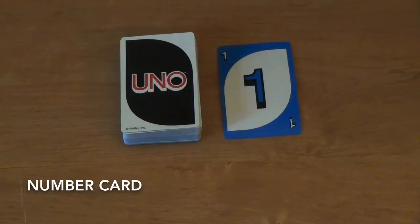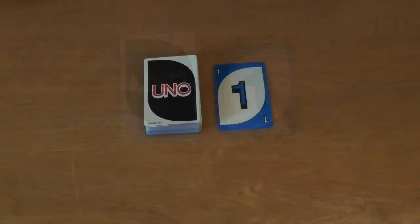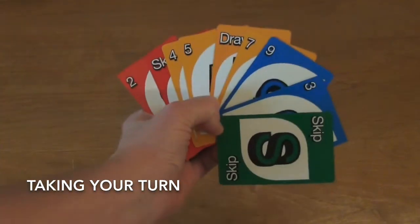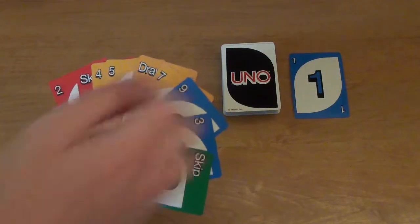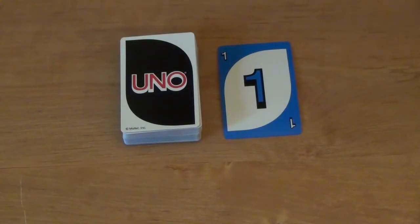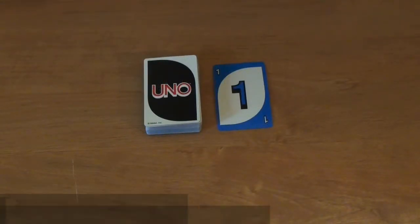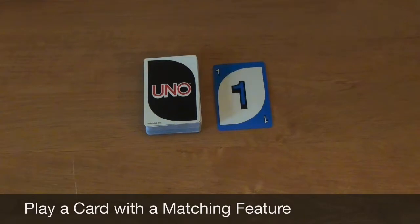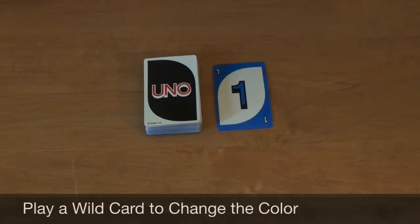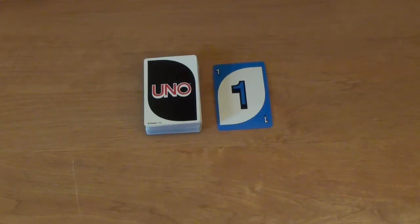If the card on top of the discard pile at the beginning of the game is simply a number card from zero to nine in one of the four colors, the start player will simply take their turn. On a player's turn, they will look at their hand of cards and have the choice to either play one card from their hand or to skip playing a card.